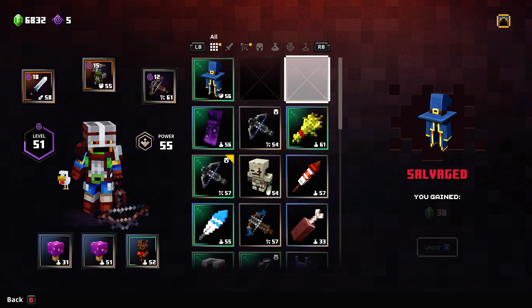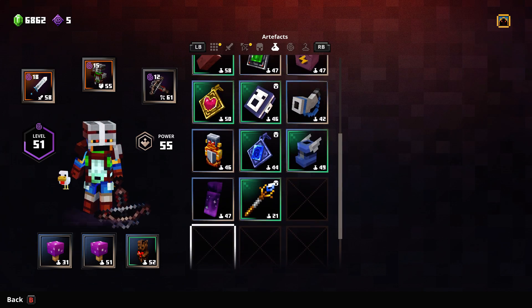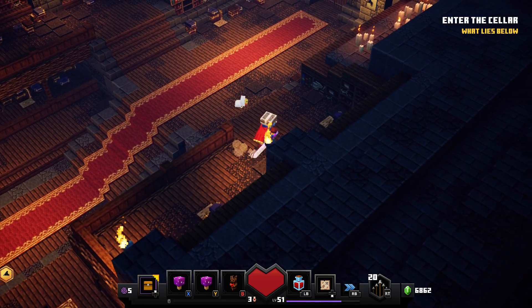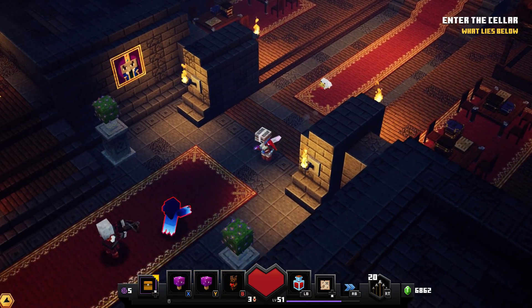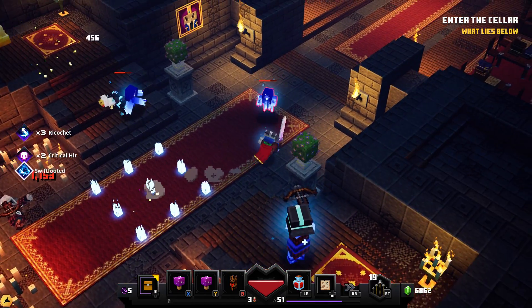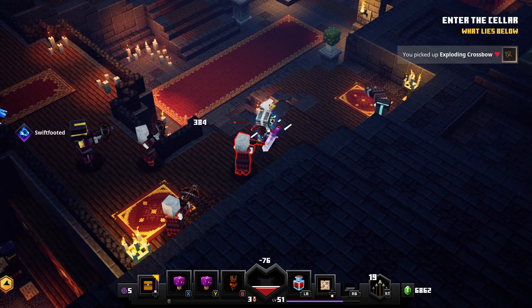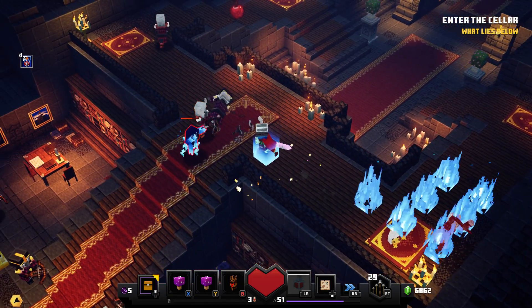The Broadsword doesn't push enemies back much and doesn't do as much damage as you'd hope, even with Critical Hit — though it does have Radiance which is good. I'm stacking double Death Caps which is pretty good, and I have Totem of Shielding for healing since I no longer have the infinite healing from Nightmare Bites. It does a lot of damage but it's not really worth it because of the attack speed. It does one-shot arrow guys but only when I get a critical hit.